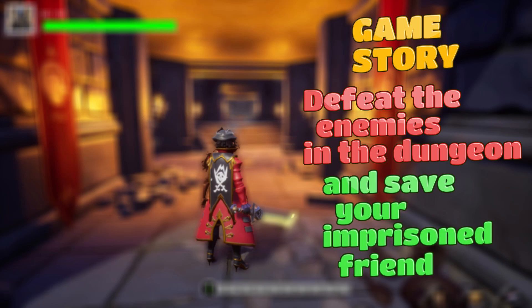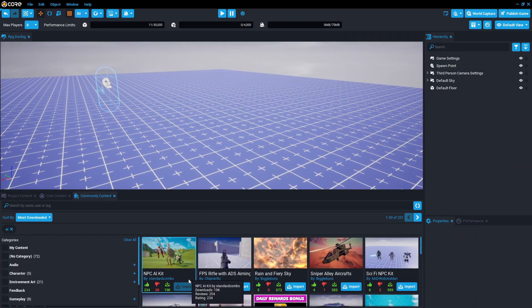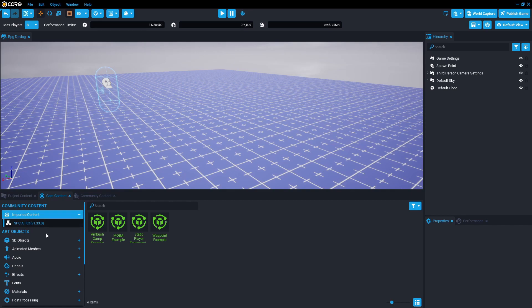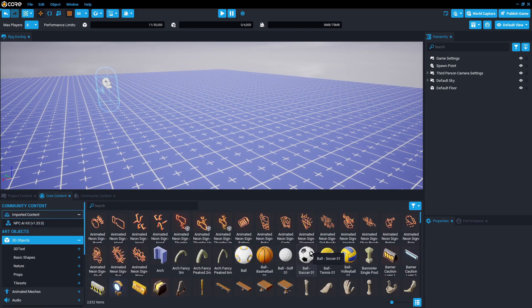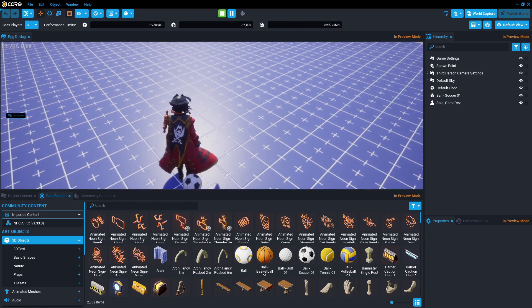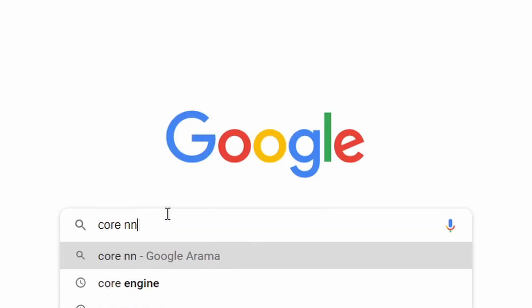The general story of my game is to defeat all enemies in the dungeon and save my imprisoned friend. So I imported the NPC AI Kit from community content to the project. I will use this to create our enemies. At the same time, Core Editor has its own rich object library — there are really a lot of cool and different things to use in it.